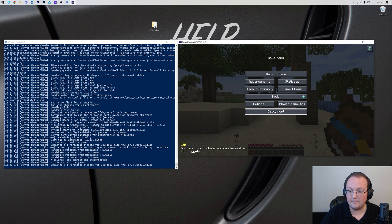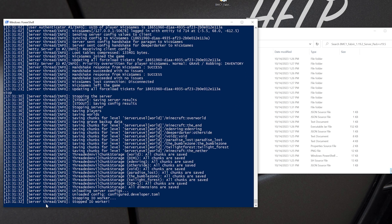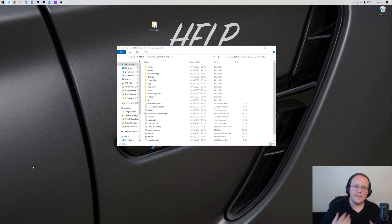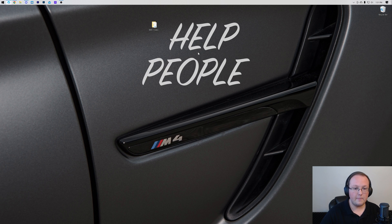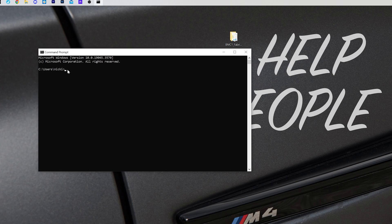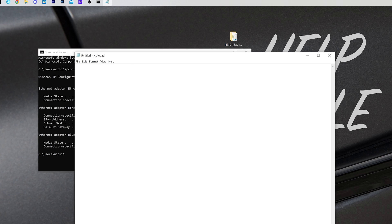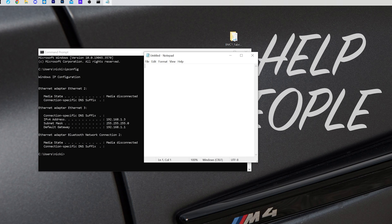To let friends join, you'll need to port forward. First, disconnect and stop Minecraft, then stop the server — type 'stop' in the PowerShell window and press Enter, then press any key to continue. Once it's saved and closed, open Command Prompt by clicking the Windows icon and typing CMD. In Command Prompt, type IPCONFIG and hit Enter. Note down the IPv4 address — in my case 192.168.1.3 — and the Default Gateway, which for me is 192.168.1.1. Yours may be different.